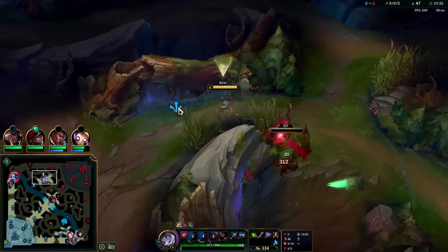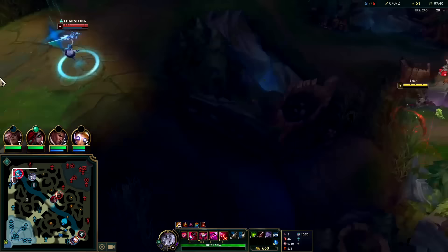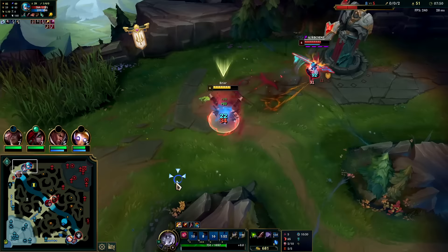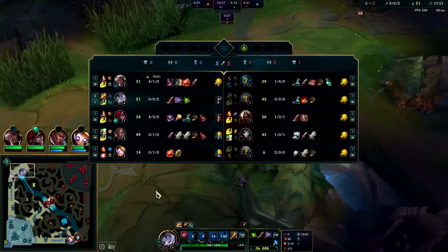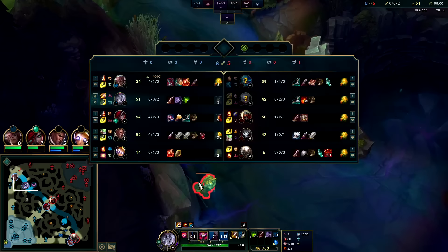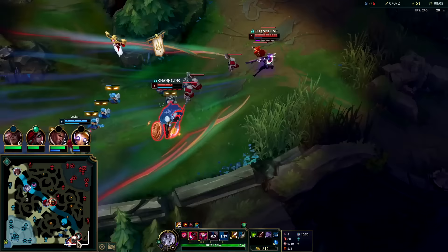Let's pull over here and we'll go top — assuming this isn't warded, we're about to find out. Launched the R slightly behind her — oh, that was a good dodge, she had a really good reaction. Auto, Q, auto, W, auto, E — because we need to end the Blood Frenzy. We don't want to run her down under her turret; we haven't gotten kills yet so we're not really fed at all.